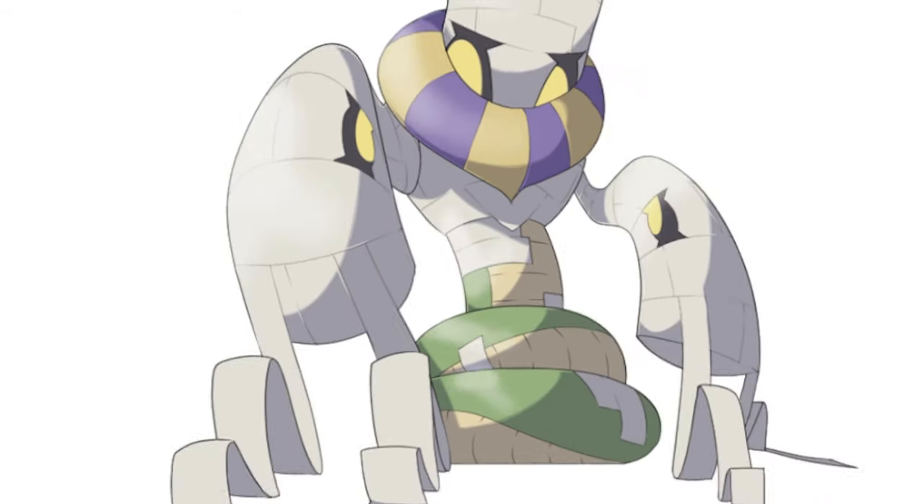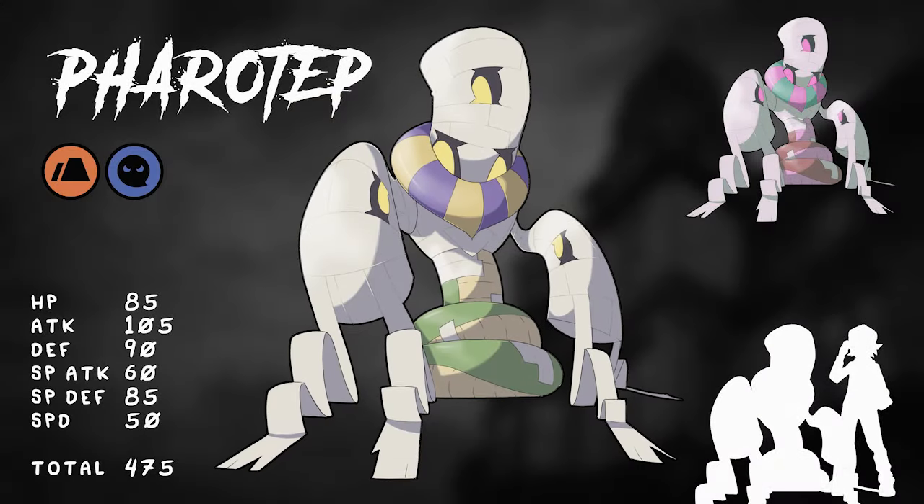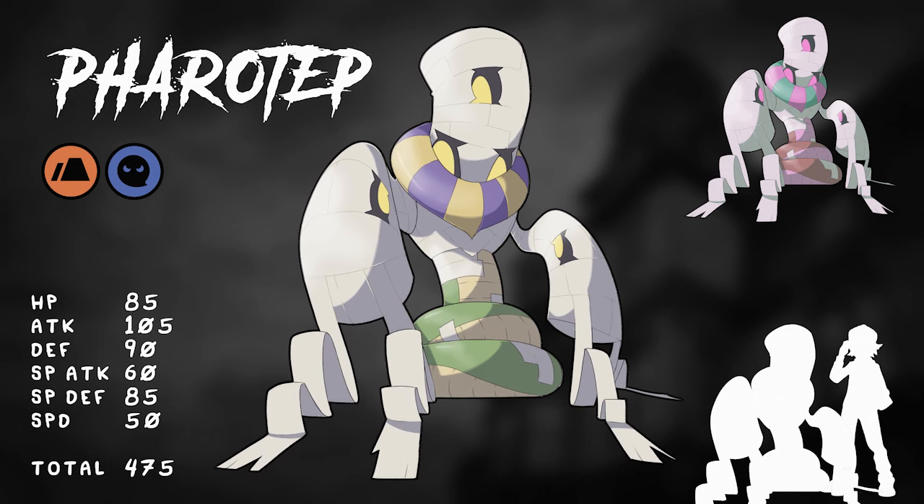So meet Farotep. Farotep is a play on the terms Pharaoh and Imhotep — again the name of the original mummy. The shiny has this mystical type of vibe, and he gets a lot bigger as he's grown. I can't even imagine how long he is when that snake body unravels. So yeah, this is our mummy.